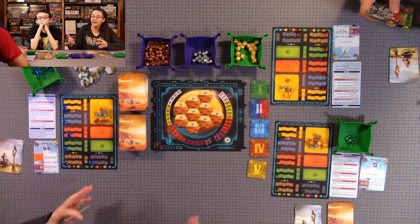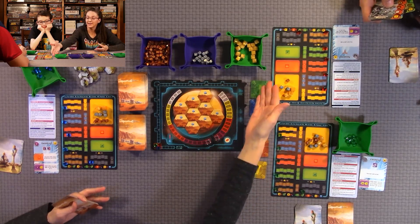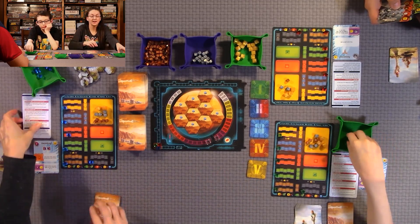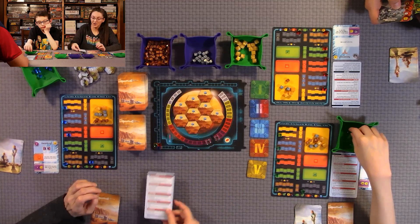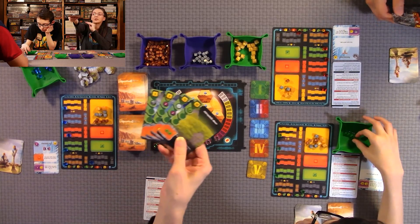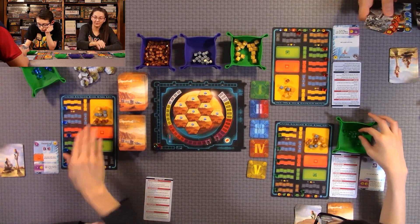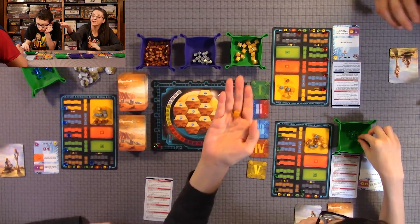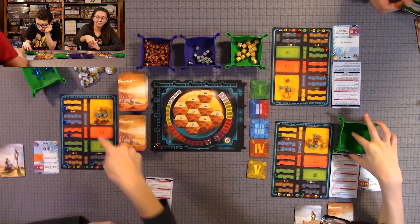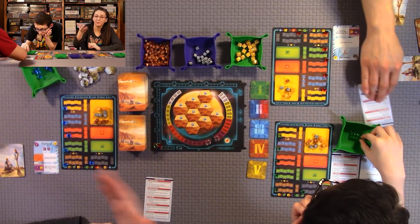The player aid tells you what to do each phase. In the Development phase, each player may only play one green project card — any card that's green. You can choose one to play in your playing area as long as you have the mega credits to pay for it. These tokens are worth 10, these are worth 5, and these are worth 1. You use these mega credits for both money and to show how many heat and plants you have to spend.